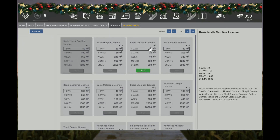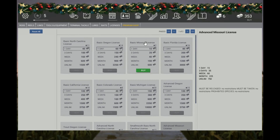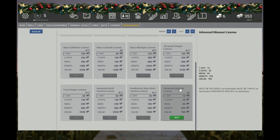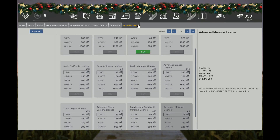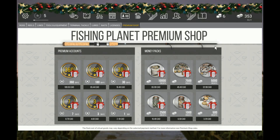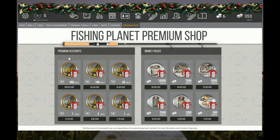The last section has no premium options — these are your fishing licenses for each area. Depending on your basic Missouri license, you have to release your grass pickerel, whereas if you pay for an advanced license there are no restrictions. The premium shop is essentially your microtransactions, whether you want to just buy currency because you're running low, or buy packages that include money, experience boosts, and premium time.